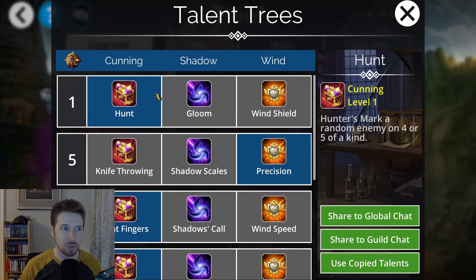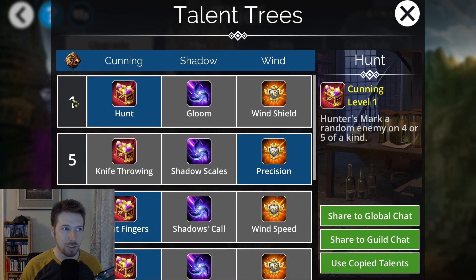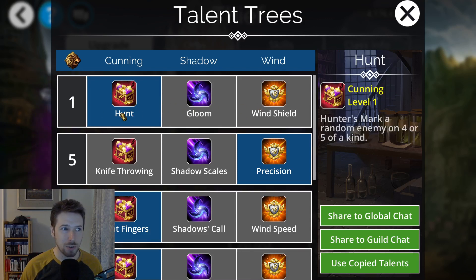Let's go into the talent trees and look at this quickly. It has a few good things in the talent tree. First of all, we have Hunt, then Gloom, Wind Shield. I would say Hunt is what I have selected, but Wind Shield is pretty good. The reason why I have Hunt selected is when I'm using this class for my Gold Team — the standard for that is going to be Cedric at the top, and then you're going to have Egg Thief under that.